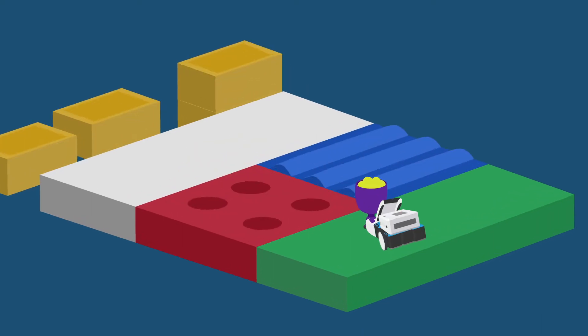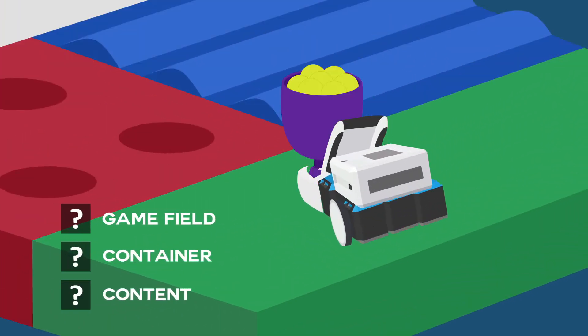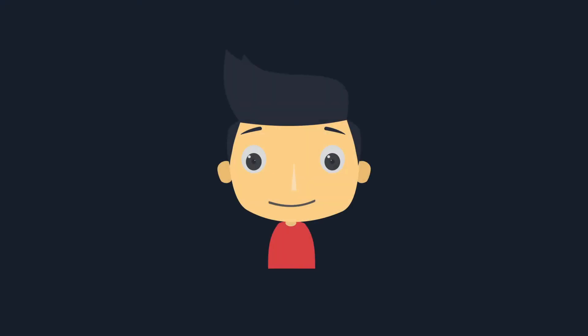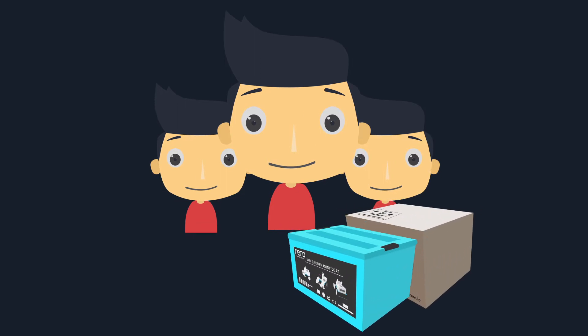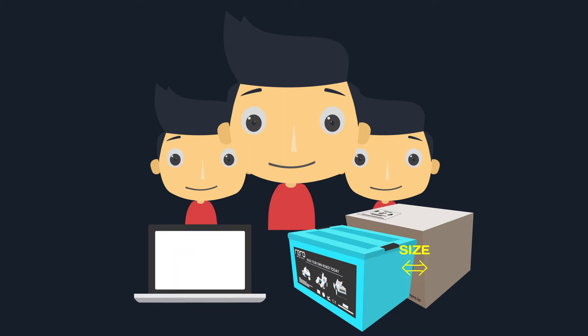The game field, actual dimensions of the container, and its content will only be revealed on the day of the event. A team is made up of a maximum of three members. Each team is only allowed to bring two RERO standard set boxes or any box with roughly equivalent size, and one laptop bag into the challenge area.